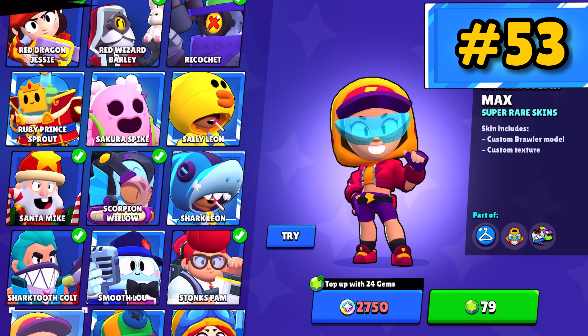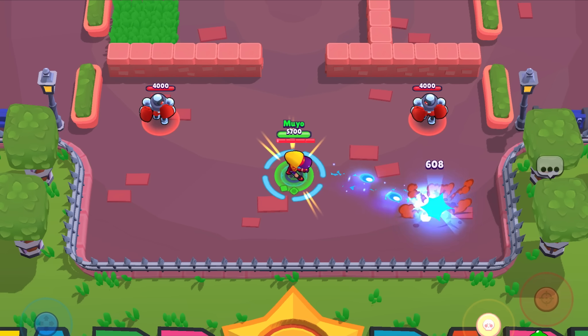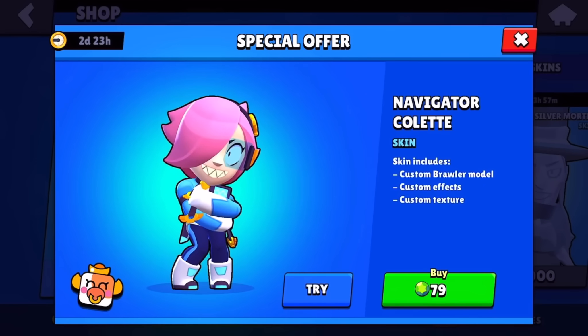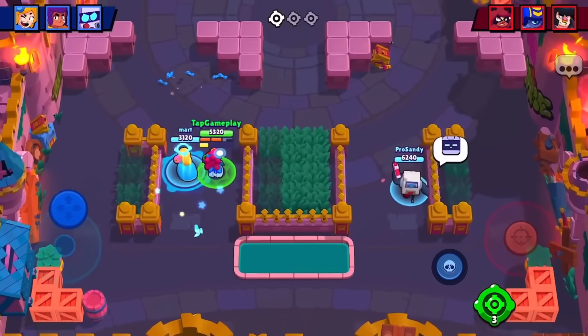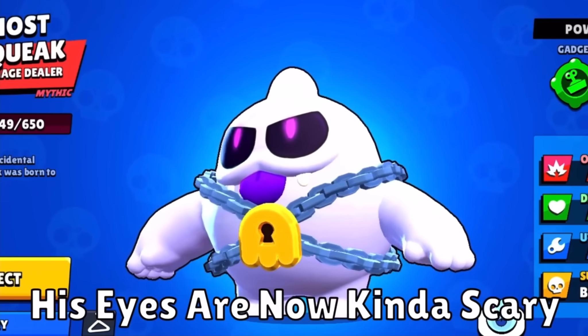Streetwear Max — I don't know why y'all like this skin so much. Max gets a hoodie — big whoop. She's so mid, but I do like the casualness of it. Navigator Colette has a really neat design, but that's where it ends. Princess Shelly — I really like the skin. Her attacks are smooth and I like Ghost Squeak; you cannot go wrong with Ghost Squeak.